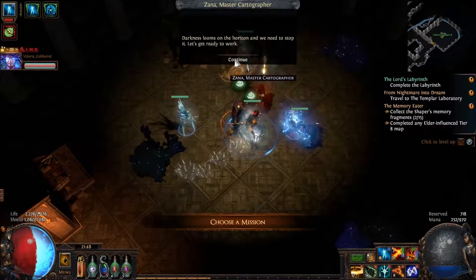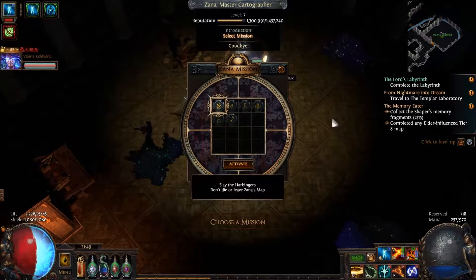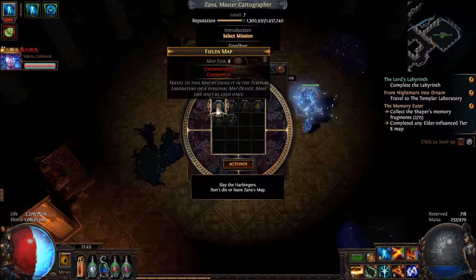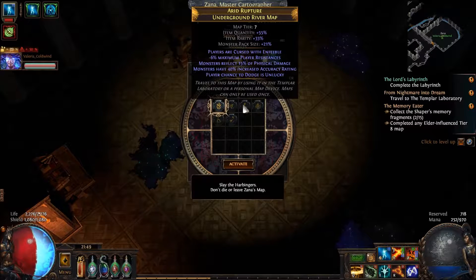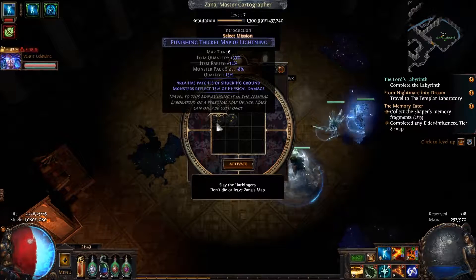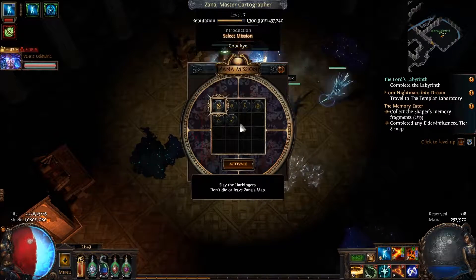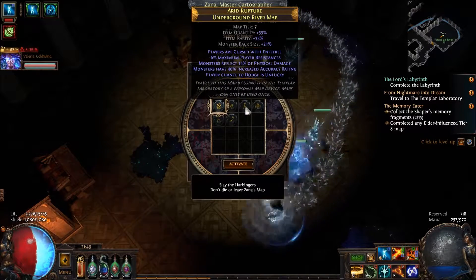Darkness looms on the horizon. Wait — now you select which map you do for Zayna? Why? How do you select the map? I'm selecting it. Do you care which one we do?